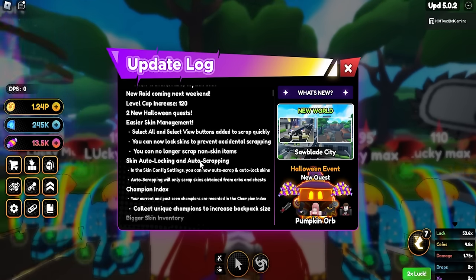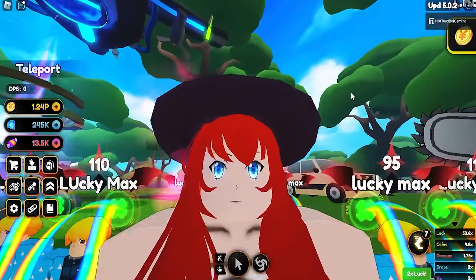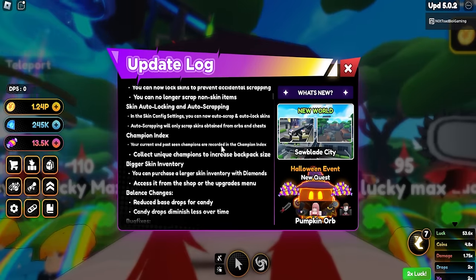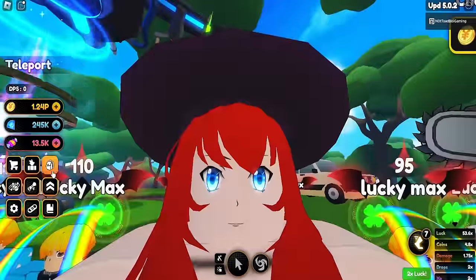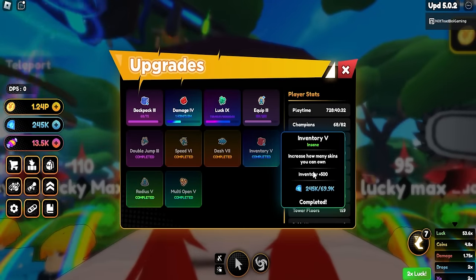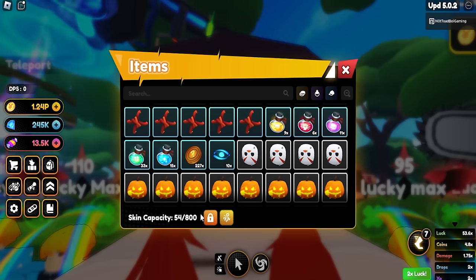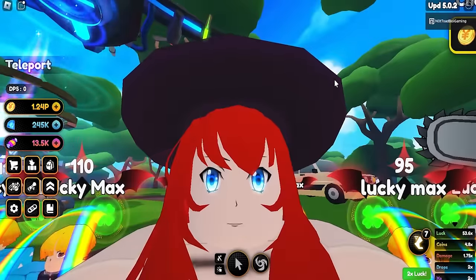There's easier skin management with a select all and select view button so you can open pumpkin orbs faster if you have a ton of them. There's also a champion index for current and past champions. They increased backpack size - I now have up to 700 inventory space and 800 skin inventory slots, which is pretty awesome.